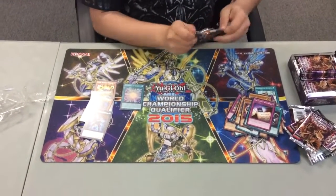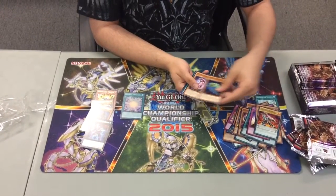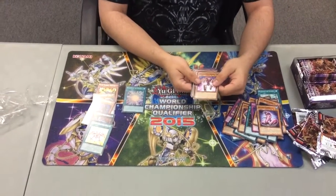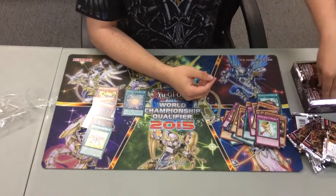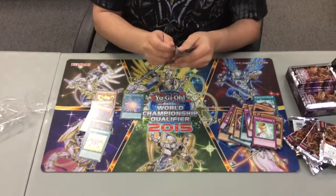Haven't pulled many shines yet, hopefully that isn't a bad sign. Soul Drum, Veteran, Swirl Slime, Crowbot, Rank Up Magic Raid Force, Samurai Thief, Alligator, Eagle, Grand Horn of Heaven — nice, that's a nice counter trap, even though it is only common. I think it actually might have been short printed in this set.